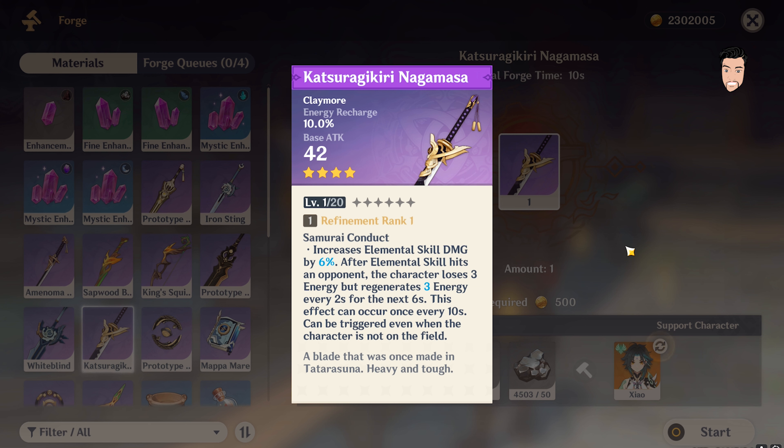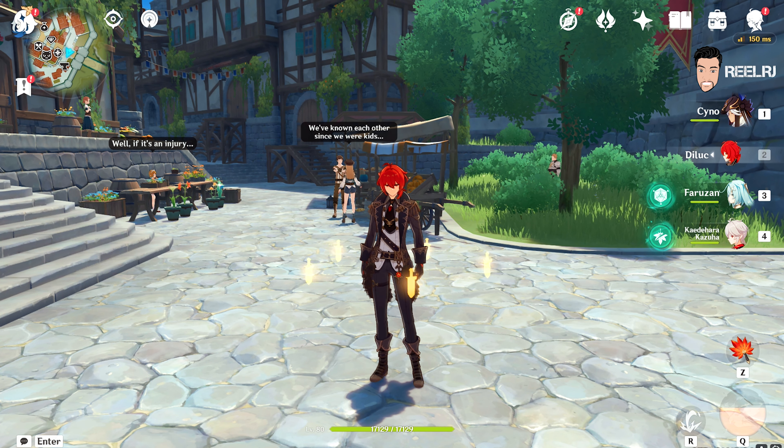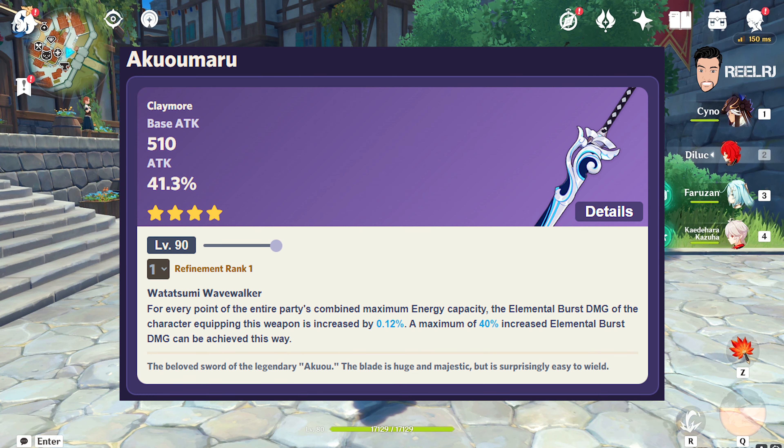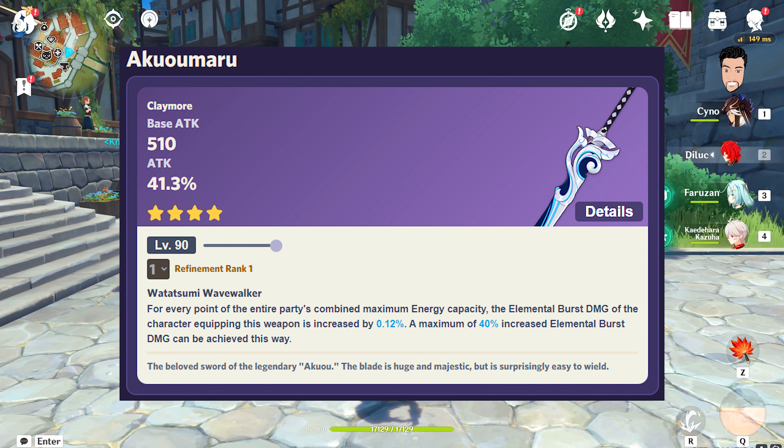On number four we have that weapon — I'm not sure how to pronounce it. On number three we have Akuoumaru. Akuoumaru is a 4-star banner-exclusive weapon; if you want it you have to wish on the character banner or the weapon banner. This weapon has a base attack of 510 and a substat of 41.3% attack. The passive ability is: for every point of the entire party's combined maximum energy capacity, the elemental burst damage of the character equipping this weapon is increased by 0.12%, up to a maximum of 40% increased elemental burst damage.